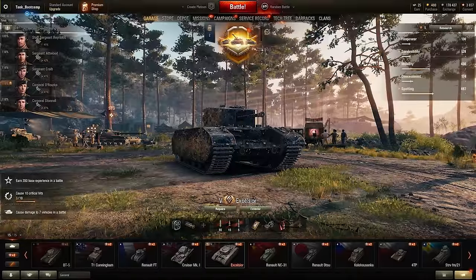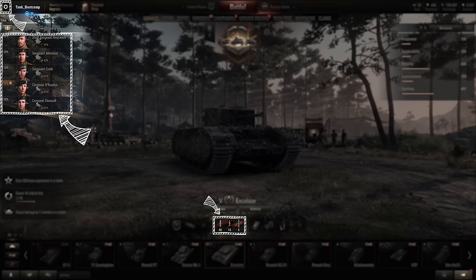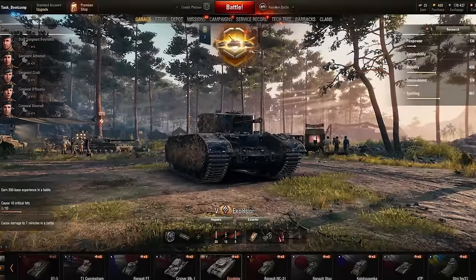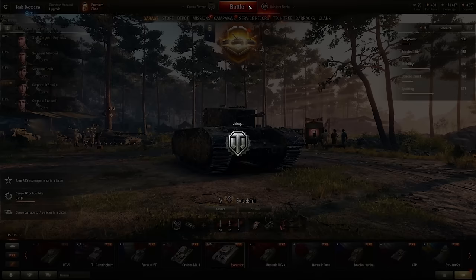Let's start with the game interface. With your game setup, your crew trained, your tank loaded with all the shells needed and equipped with the best modules you can own, and also with the right consumables and equipment, we're ready to start a battle. Make sure the random battle option is selected on the top of your screen, and then click the big red button to jump into the game.